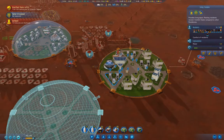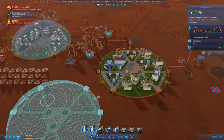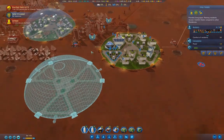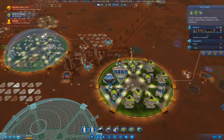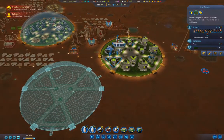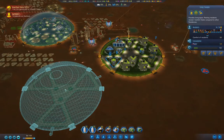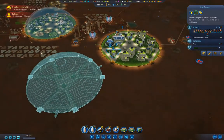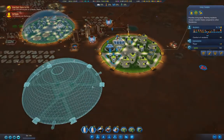What I'll probably do is remove a farm here and a living complex here and build passages. Then residents in this dome can work in either of these and vice versa. I might do that.